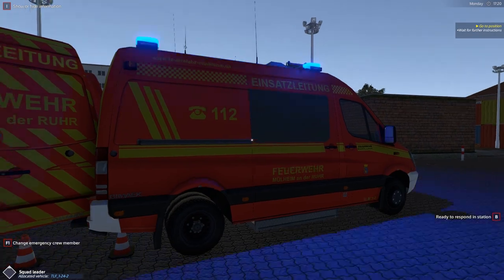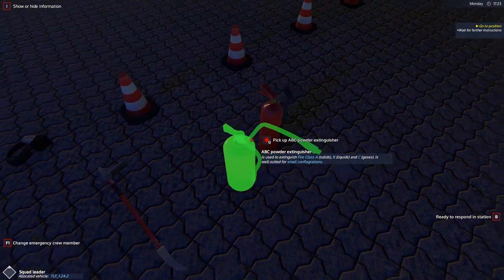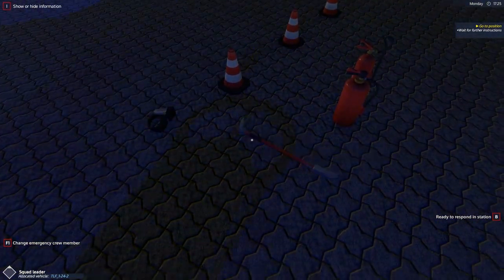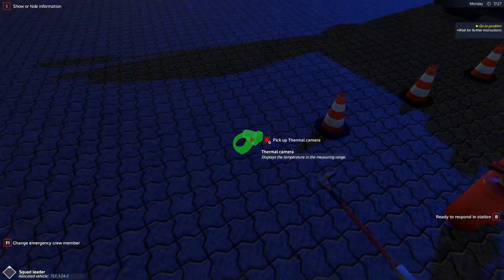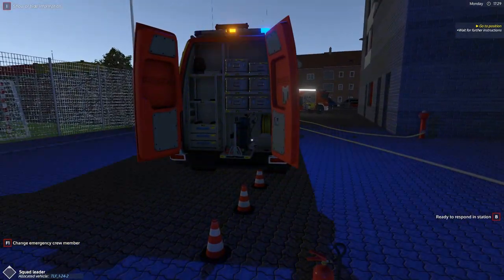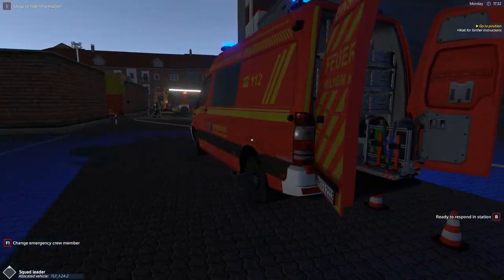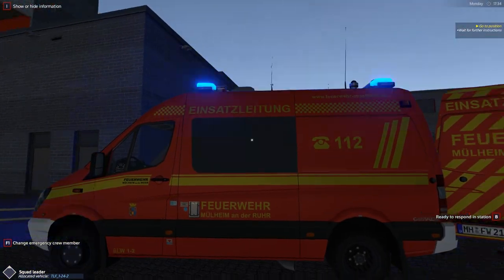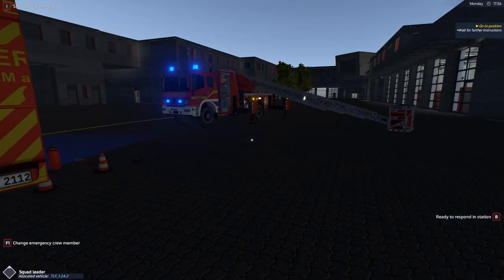In terms of what they have in-game: they have a powder extinguisher as well as a CO2 carbon dioxide extinguisher, a halogen tool, a thermal camera, traffic cones, and one set of BA — breathing apparatus. That's really it for this vehicle. It has no real purpose other than to drive out with the other units.